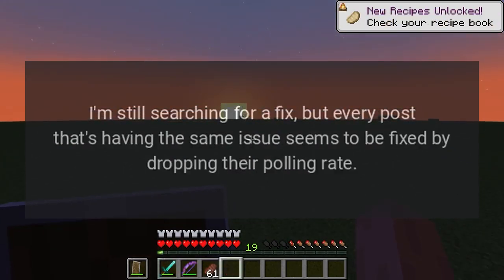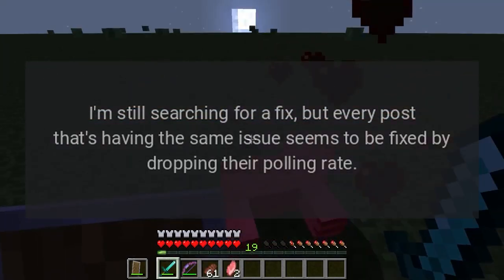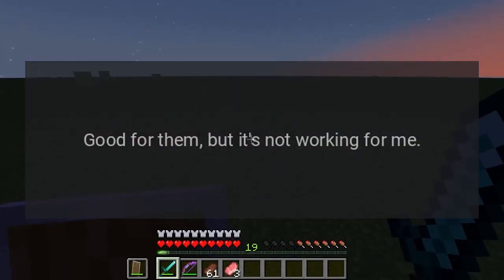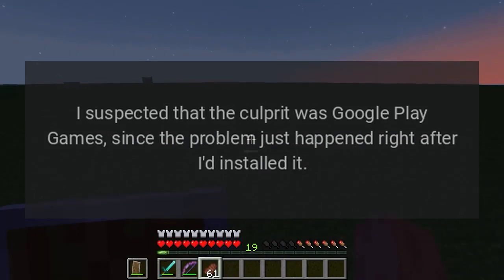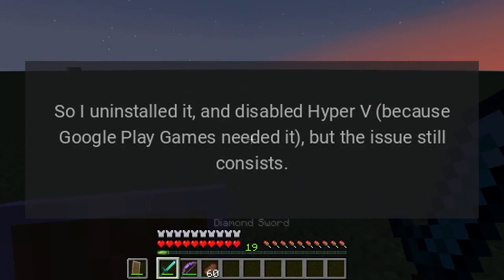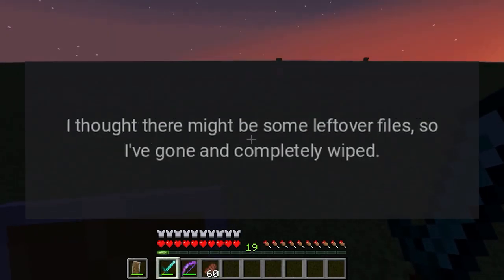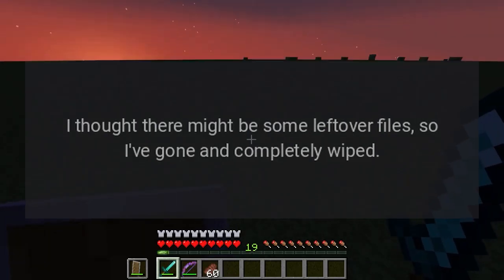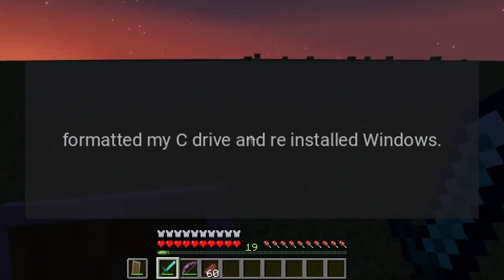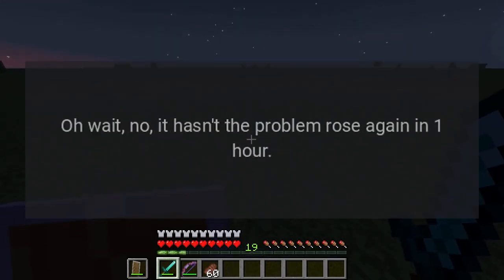Every post with the same issue seems to be fixed by dropping the polling rate, but it's not working for me. I suspected the culprit was Google Play Games since the problem happened right after I installed it, so I uninstalled it and disabled Hyper-V. The issue persisted. I thought there might be leftover files, so I completely wiped and formatted my C drive and reinstalled Windows. It seemed to fix the issue — but no, the problem came back within one hour.